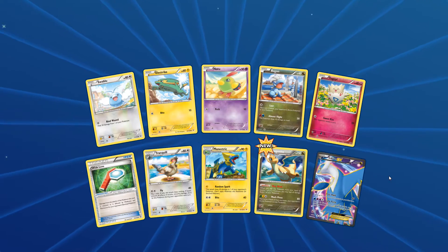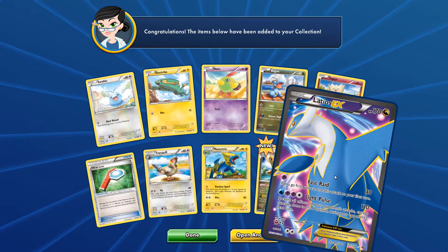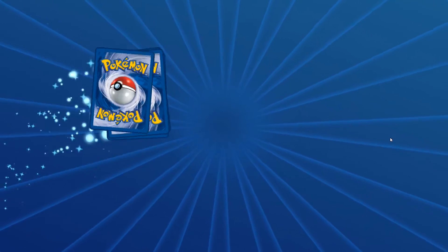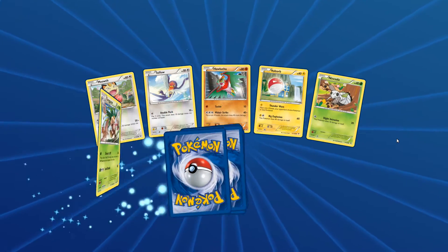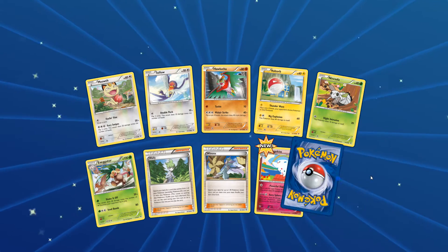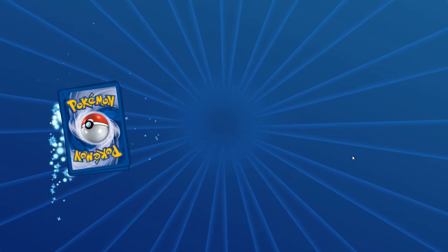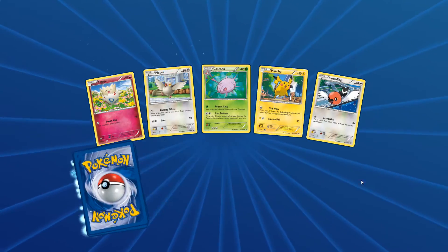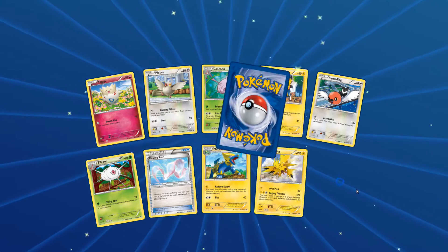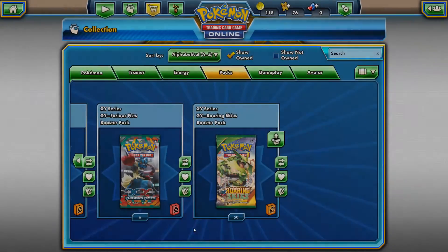Dragonite — ooh, there's a good one. Full art Ladios EX. But that's not what we're looking for. We're looking for full art Shaman, preferably. Togekiss again and Beautifly. Togepi, Pikachu. Zapdos, Reverse Hollow, and Banette. That's not very good. Well, that was ten packs. I've got fifty more.